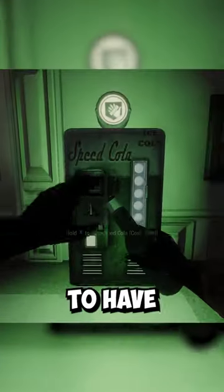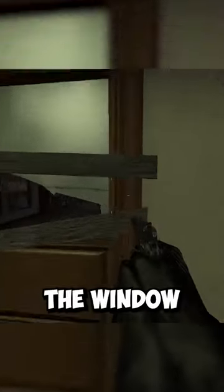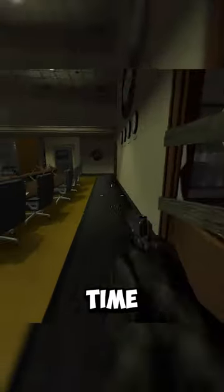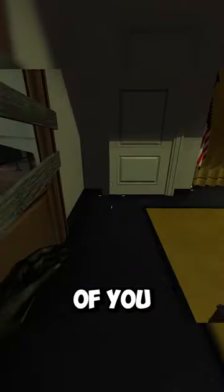For the next step of the glitch you will need to have Speed Cola. Go up against the window and shoot at this corner. Once you shoot, rebuild the barrier and back up very quickly at the same time. If done correctly, there will be an invisible barrier in front of you.